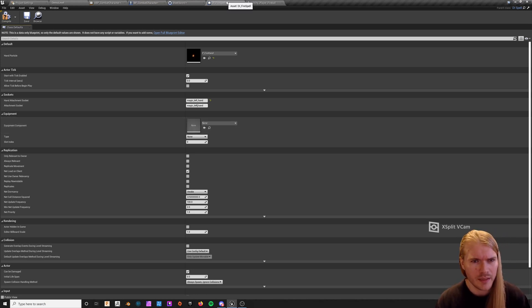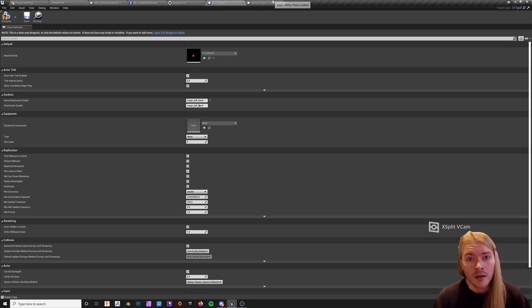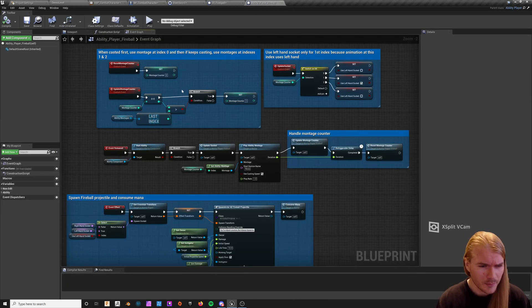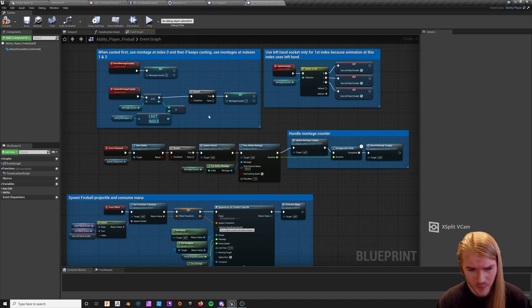You want to change in the DI Fire Spell to magic left hand, so that the VFX will spawn in the left hand instead of the right. Then in the Ability Player Fireball, go in here — these are your ability montages and this is your update socket. Every time you cast a spell it's going to update your socket, so if you set it to left, left, left, it's always going to use the left hand no matter what.